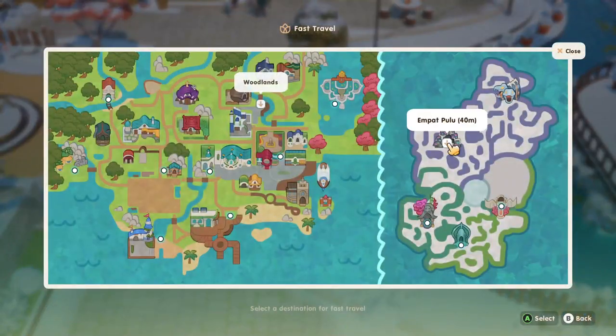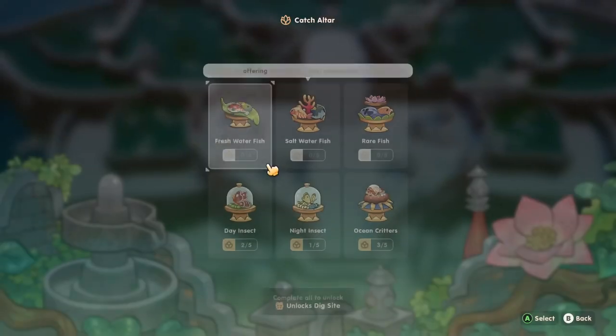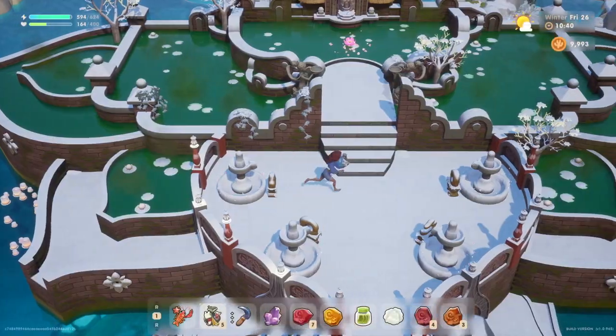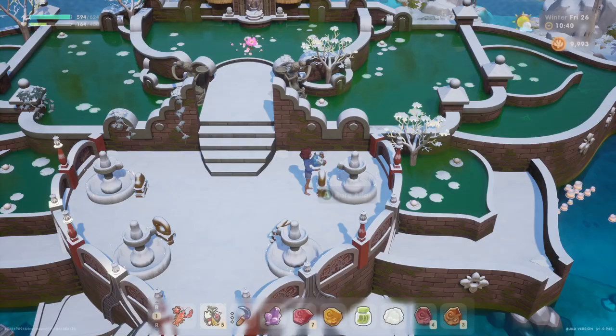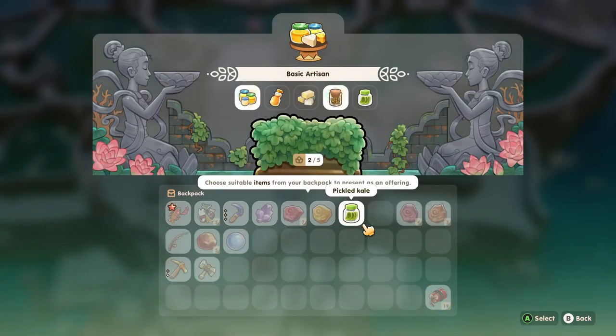Let's head over to the lake temple and make a few donations here. All we need now is a large goat's milk — hopefully we get that soon, and we can complete another bundle. Artisan — let's put that in here. We need fruit juice; we have the pear fruit juice on the go, and butter.